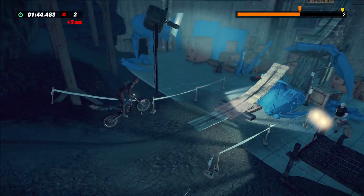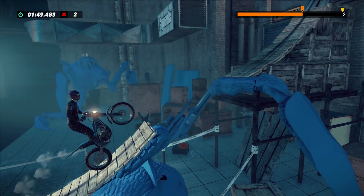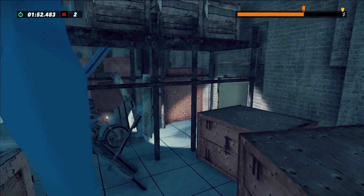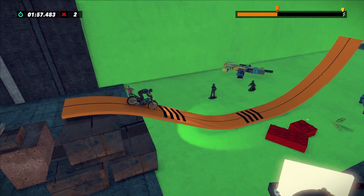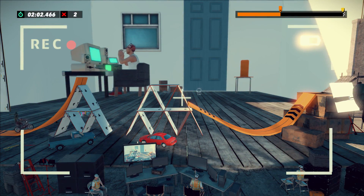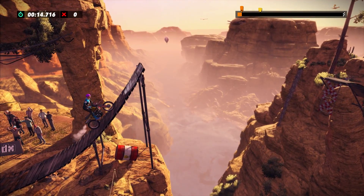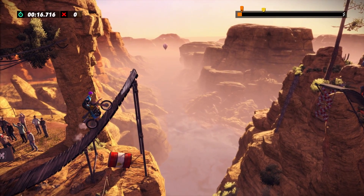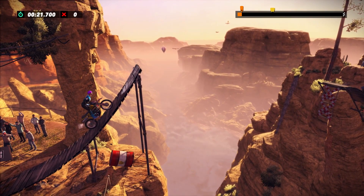The first secret squirrel is found on Lights Camera Action. This entire level is pretty awesome, especially the part where you drive through a scene of a robot spider shooting. The next squirrel is on Canyon Crash, and demonstrates just how inventive Ubisoft Red Lynx is at hiding these squirrels — see if you can guess where the squirrel is in this clip.